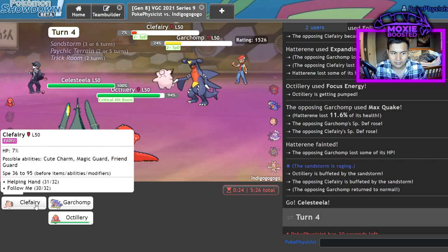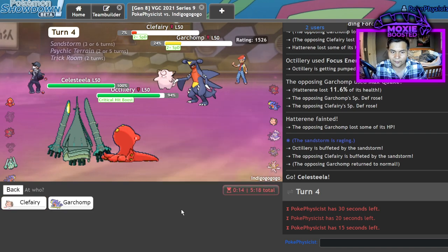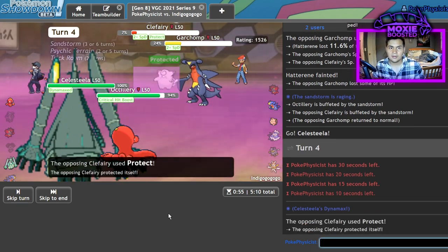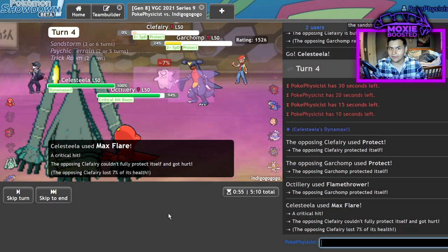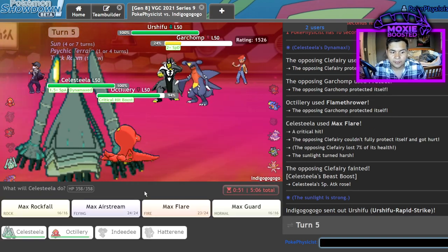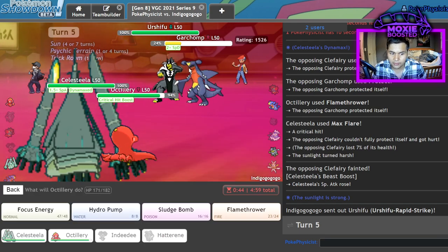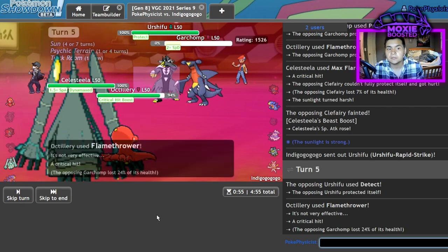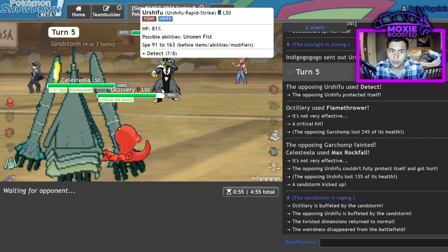I'll go ahead and KO him like this — actually no, that won't KO. Let's go for crit Fire moves, that'll be funny. Critical hit on our Fire moves. I just choked on my coffee and spilled it — I'm a big idiot. Luckily they've already wasted their Dynamax, which is pretty awesome for me. At plus one, Max Rockfall should be KOing the Garchomp — I'll double into it. Celesteela's such an oppressive threat now. I literally just always Airstream the Urshifu and I should win.